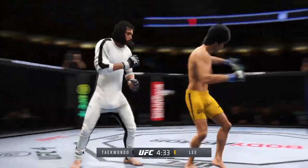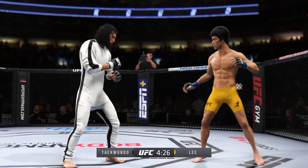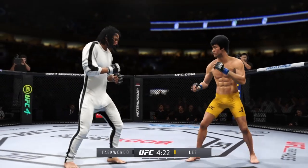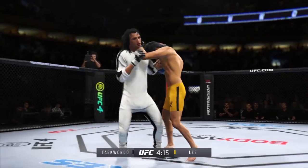Good punch. A combination lands, and it seems like almost every strike finds its mark. He's so accurate — when he decides to attack, it is a sight to behold. Perhaps a sign of things to come as he lands a kick there. Nice kick landed by the champion. Nice diversity in the attack.